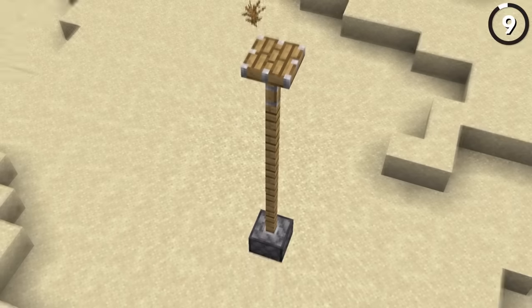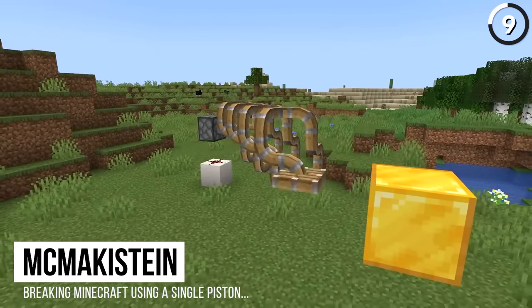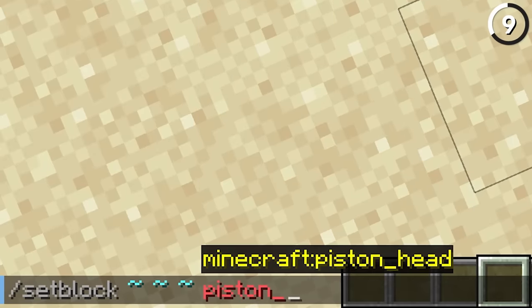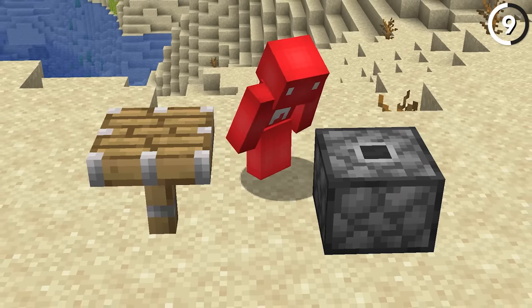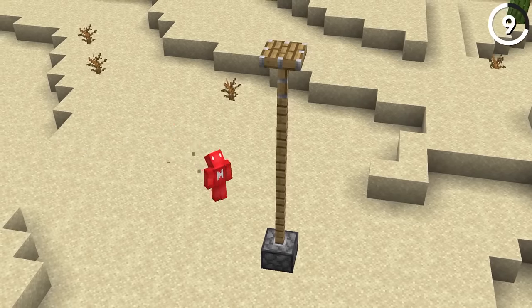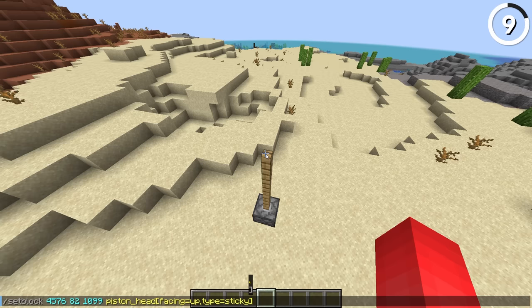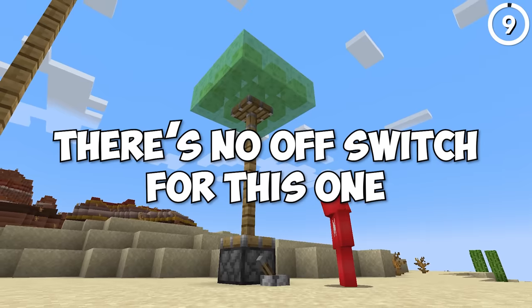Here's how to turn your pistons from normal into giant ones. By using the setblock command with different parts of the piston, we can separate the head from the body and then place fence post lining in the middle — and there you have it, a giant piston. If you really wanted to, you could even make this into the sticky variant as well. Just don't expect it to retract anything — there's no off switch for this one.